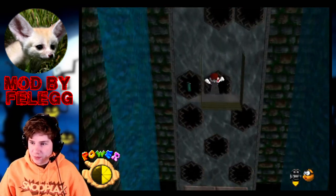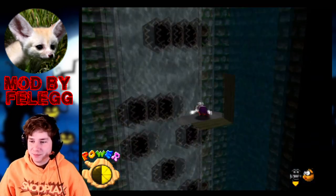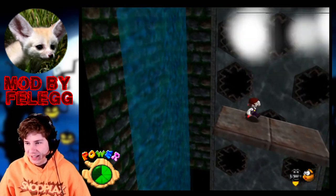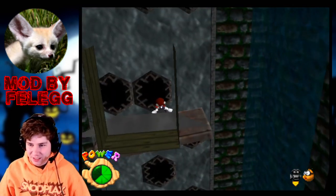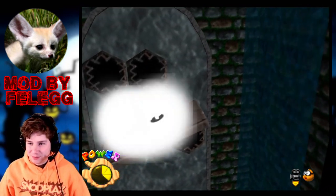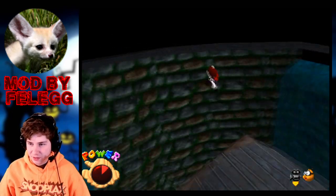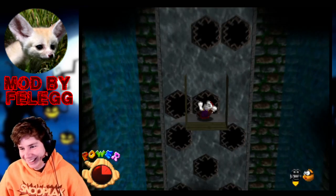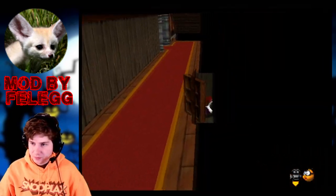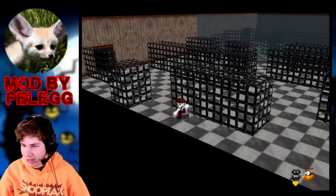We take this lift up all the way, I think. I'm already kind of low on health. When we jump it kind of messes up the lift. Another key. Finally opened this door. There's a key over here — we have this maze with a mirror. It's really cool how you're able to do all this mirror stuff. I honestly have no idea how someone would even begin to program something like this. There we go, not too bad.